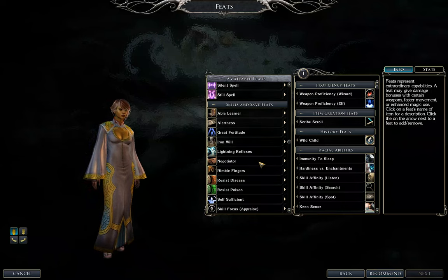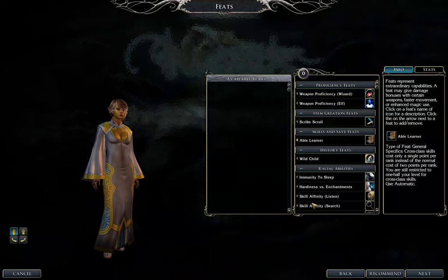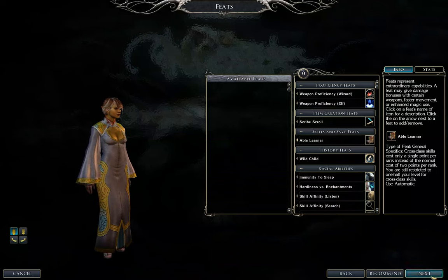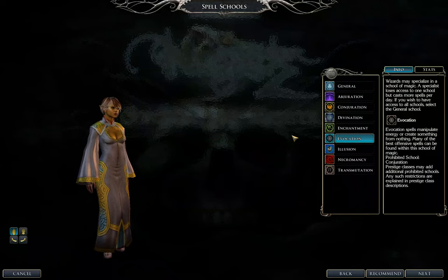Feats — since we're going to be going across several different classes, we're going to pick Able Learner so that we don't have to spend two points on cross-class skills. We've got Scrub Scroll, Wild Child, Immunity to Sleep, and Listen from the background. Wizard's Desire — I think we're going to pick Abjuration here. Doesn't really matter, we're not going to use these spells very much.